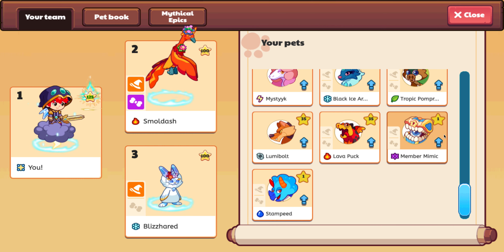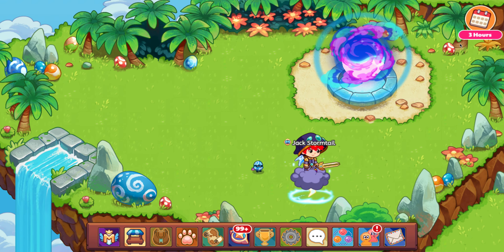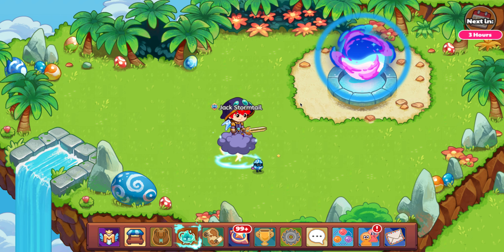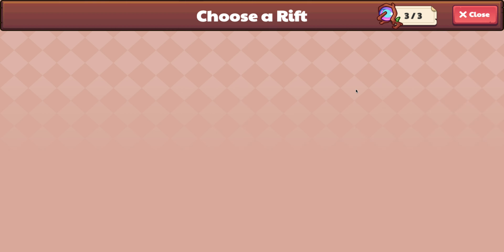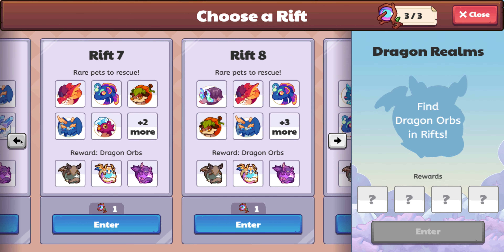You can use the Stampede and the Member Mimic — if you don't have a Stampede, that's fine — to get pet stars more easily and level up even further in the treasure track. But you do have to have an ultimate membership to get them. I don't know if they're necessarily a member-only pet completely, because I've been a member for as long as they've existed. But good news is, you can get them in treasure track.